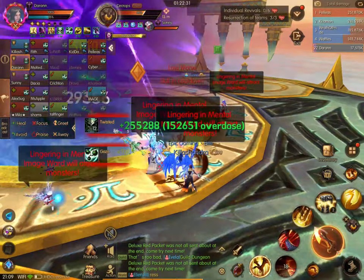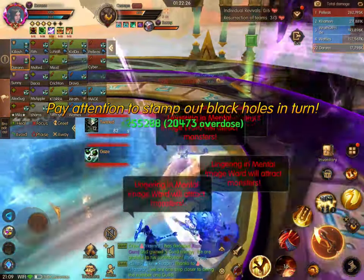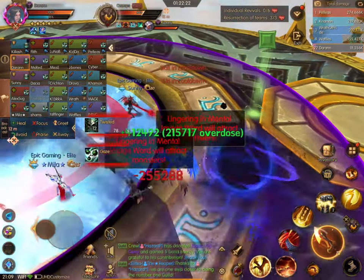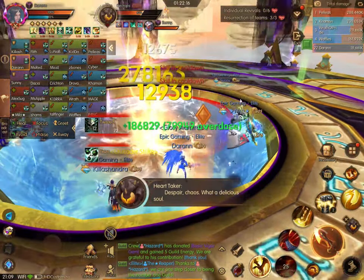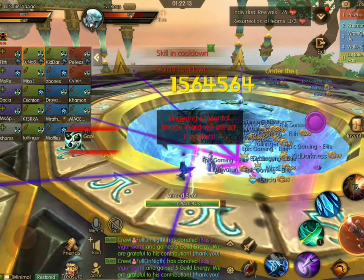Up next is the other new mechanic: Black Hole. These need to be done one at a time. Usually we have a healer assigned to it, and then the one by the tanks — the tank gets it. You just run into the Black Hole and it explodes. If you do them all at once, you'll wipe the raid. So usually just one person does most of them, and then the tank gets the other one.